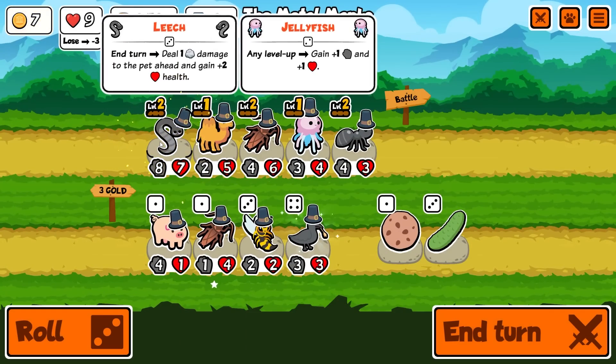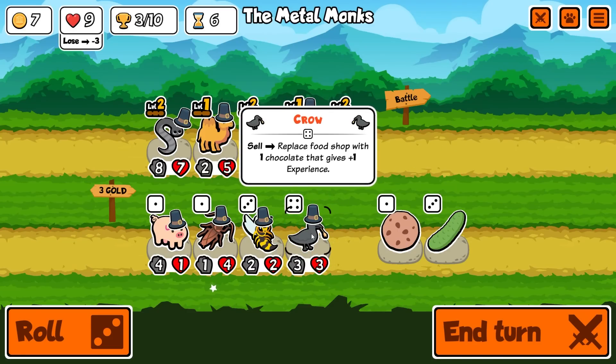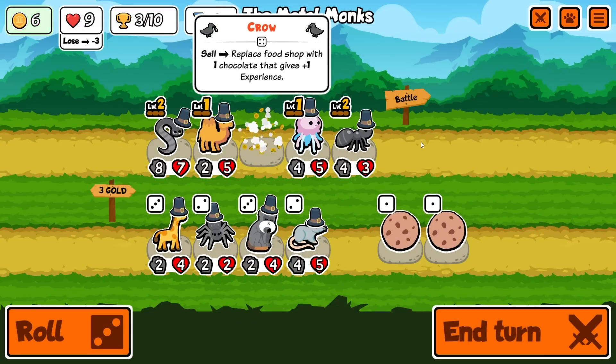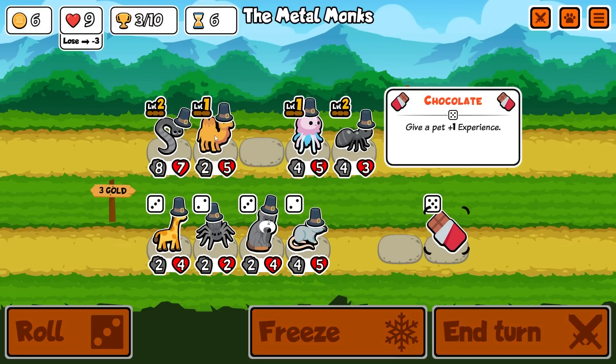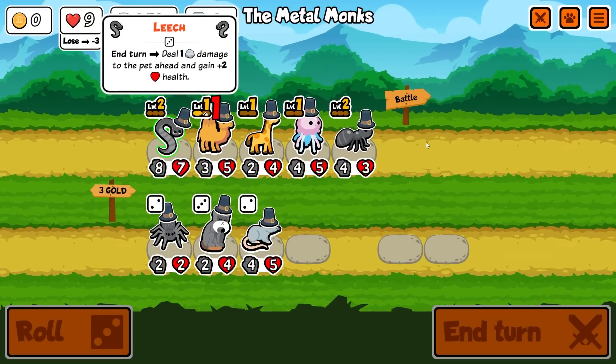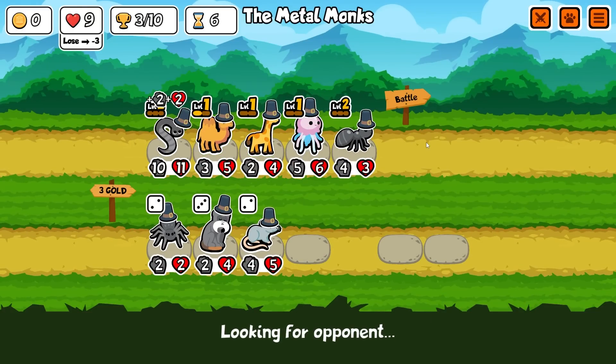We're gonna get the level two leech - he now gets plus two health. I want to get rid of this ant and get a crow. Chocolate bars are gonna go to the camel. We're gonna get a draft to start buffing the jellyfish. I need that level two camel for the better buff on the leech.